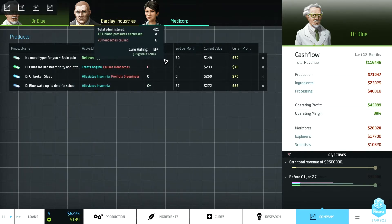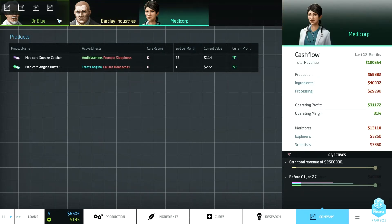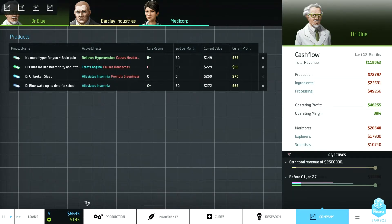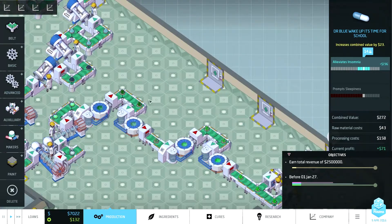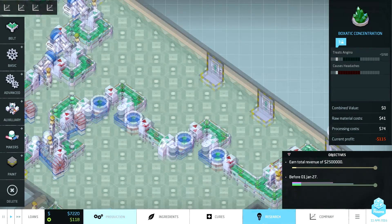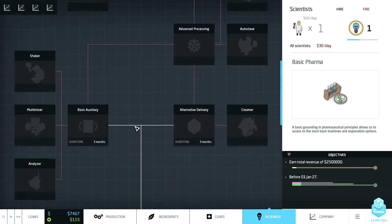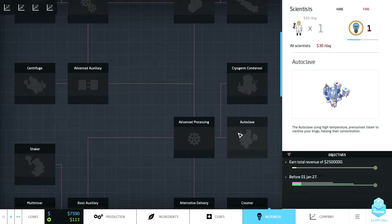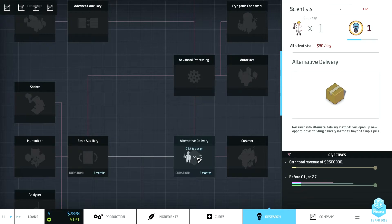Now the value's going up - hopefully that should result in better performance. Drug value plus five percent. Oh, this can get B+ for some reason - I guess it's not in the causes headaches area so much as the relief hypertension. That's good. Let's go back and see what we can do here. Autoclave - need to get some alternative delivery. Autoclave.